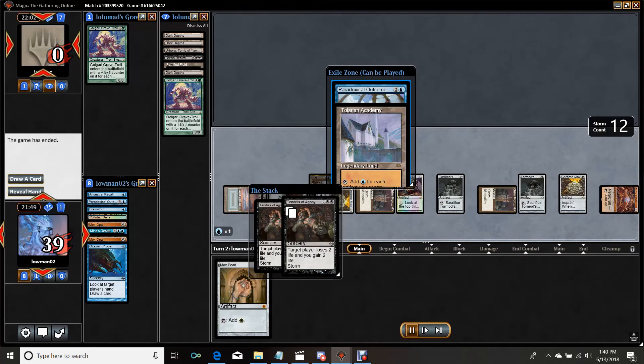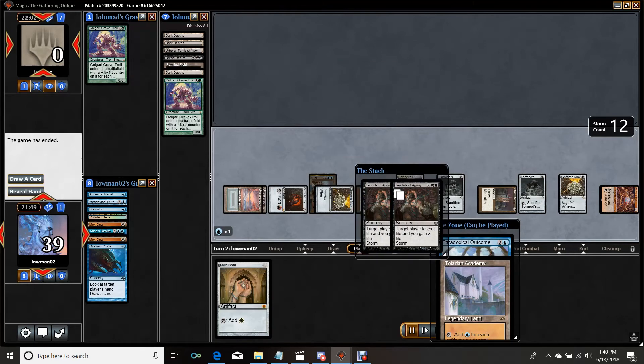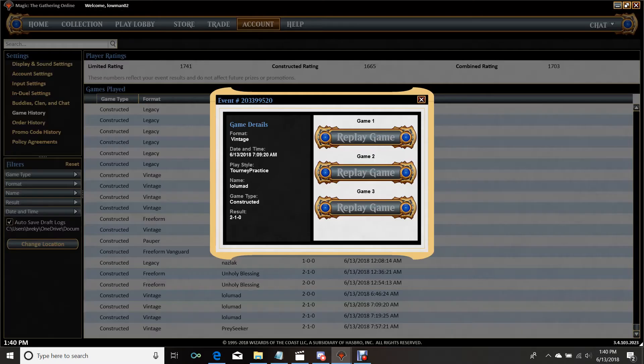Even if it didn't work, I hit one PO and I have a Tolarian Academy. I still have a land drop this turn — no, I don't because I had to play another one. So the Tolarian Academy will be exiled forever, but I'll be drawing a bazillion cards and I have two Tormod's Crypts down. Even if we had Tendrils, we're pretty likely to win there.